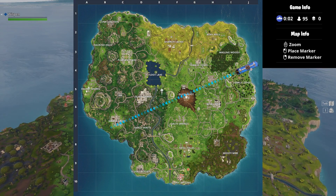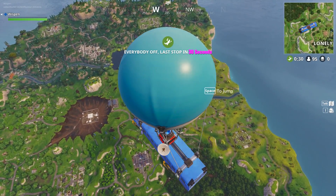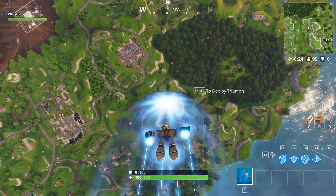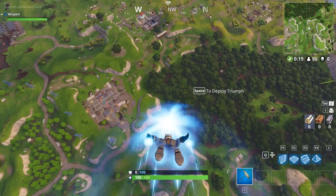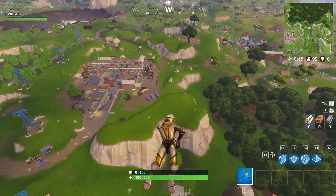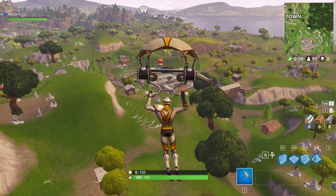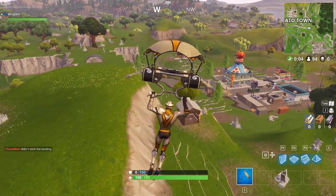Let's go ahead and land. I don't land in Tomato Town all that often, so we'll go there. I haven't been there for quite a while. We'll jump down into Tomato and then make our way — depends on where the circle is. We're going to try to get at least probably 10 kills this game if possible. I kind of just want to mess around, get some funny kills, troll some people. I struggle with even getting regular kills, but I'm sure I'll be able to troll some people — and I'll probably end up getting myself killed while I'm at it.